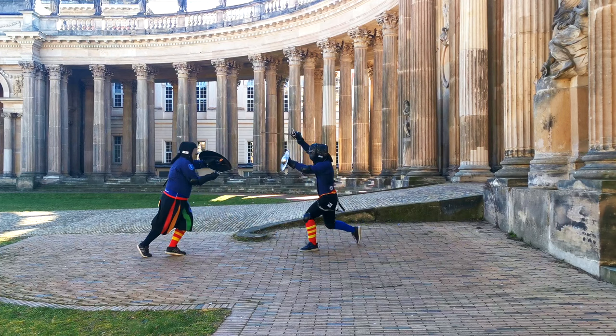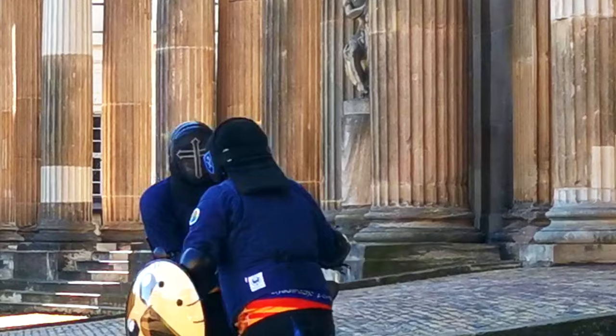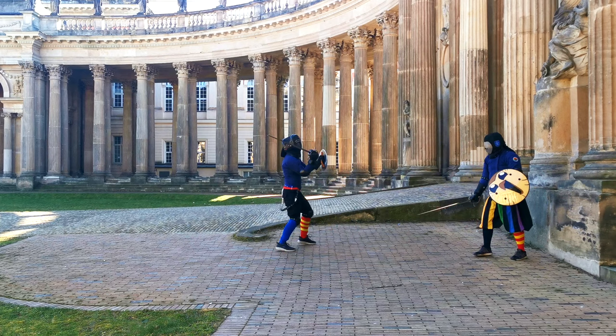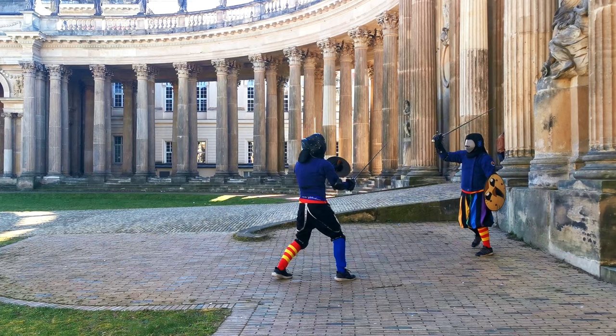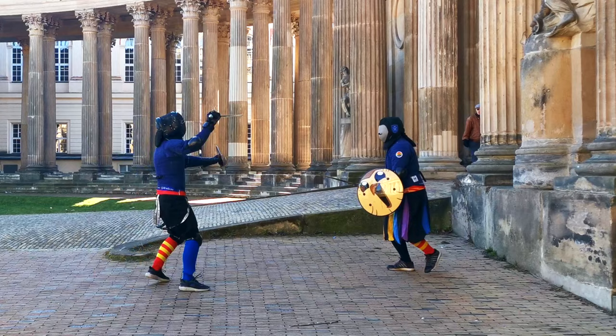After this we fight quite a bit for control of the fight, trying to provoke our opponent into some stupid action. Here I get close enough to strike towards Stefan's leg, but then again there is a point close to my face — not a pleasant situation. Better to do it like here and get out immediately after you struck around the shield. The shield is just such an awesome defensive implement, so I really need to work to get around it.